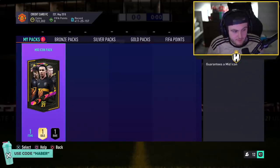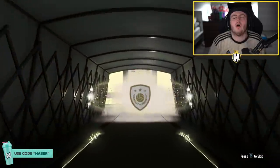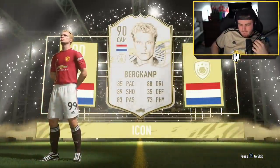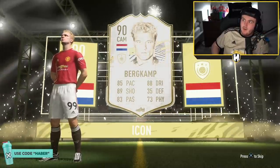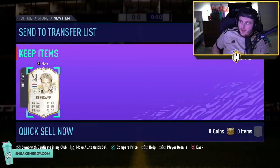Mid-icon pack on my account. The first one we did was Carlos Alberto — fantastic mid-icon to get. It's going to be Dutch. The thing that's really disappointing is I actually did the icon player SBC for this guy — didn't need to do it, just felt like it. So it's untradeable. I would have happily taken it if it wasn't a duplicate untradeable. It means we've got to send another icon, so let's do that now.